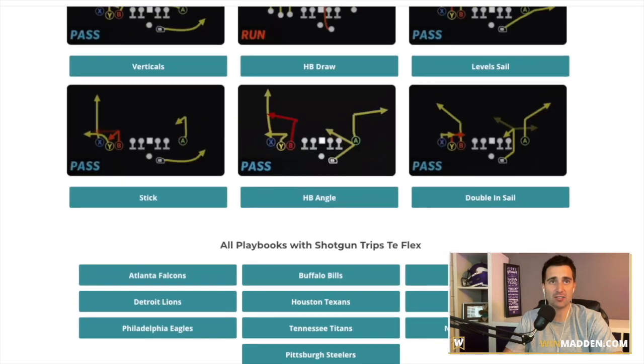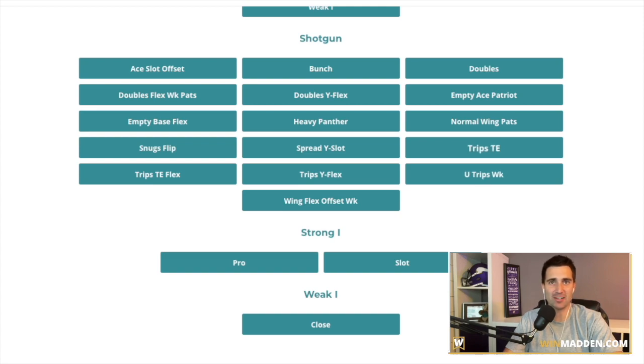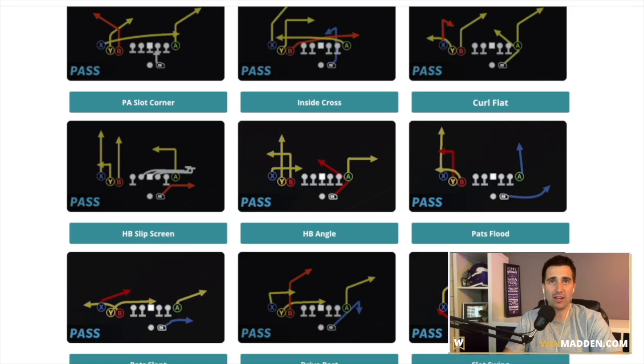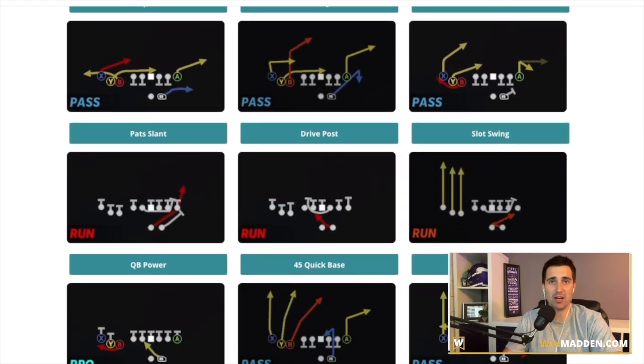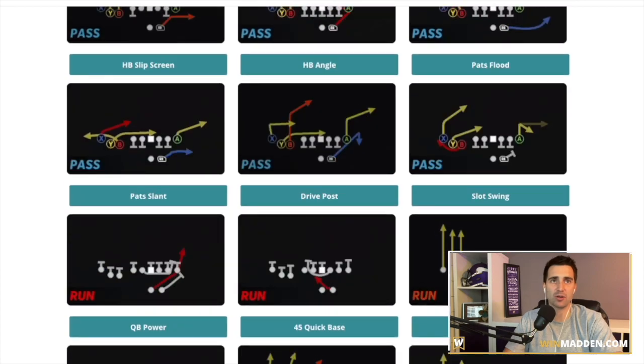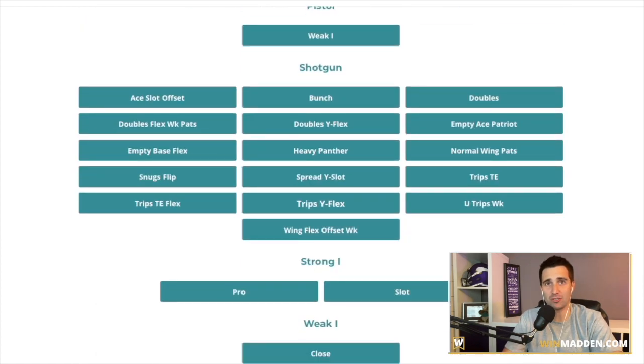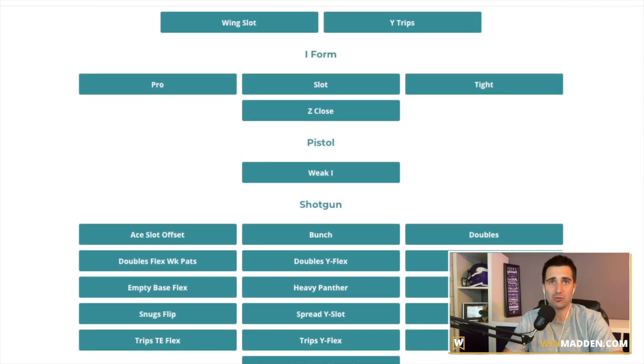And then of course you've got slot offset — one of the most difficult formations to stop in the game when people know what they're doing out of it. This post play year after year is one of the most difficult plays to defend. You've also got a read option, level sale is very good, PA bubble — there's so, so much to worry about out of the Patriots book. Additionally, you get trips TE flex, which is essentially Trey Y flex — a very, very good formation. They also have trips tight end with curl flat. They don't have X spot like the Lions book, but what they do have is a QB power — a very, very unique and good play that's very hard to stop. If you like to get under center and run the ball, probably not the best formation for you. But if you at all like to pass, that is definitely your book.